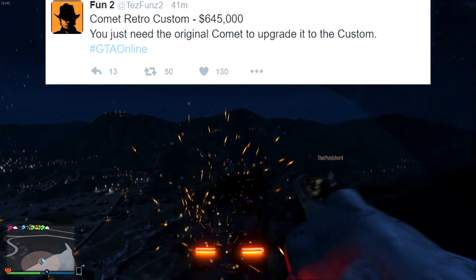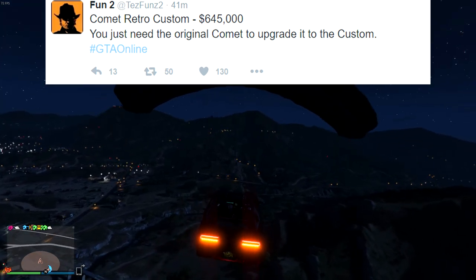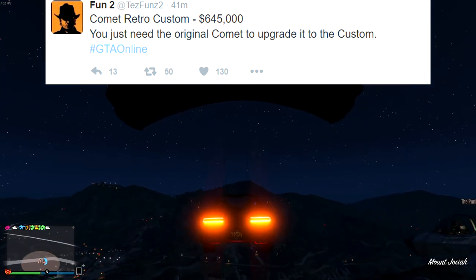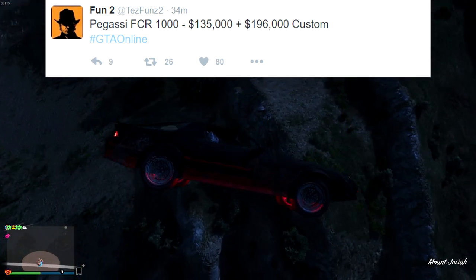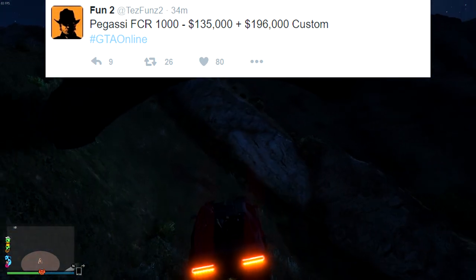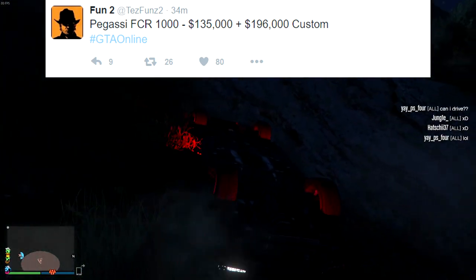For the Comet Retro, you don't need to buy a separate car — you just need an original Comet which you can find on the street, and then the Benny's upgrade price is $645,000. For the bike coming out, the Pegassi FCR, it's $135,000 to buy and then $196,000 to customize, so around $330,000 total at most — not bad at all.